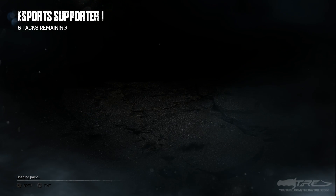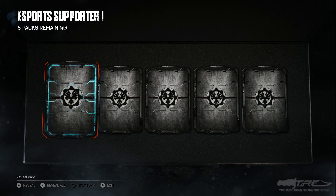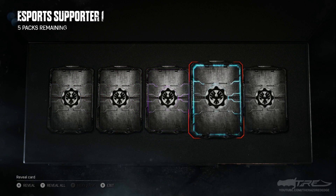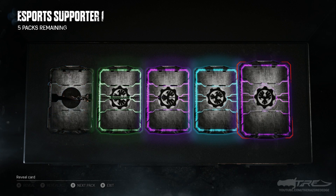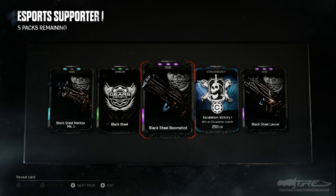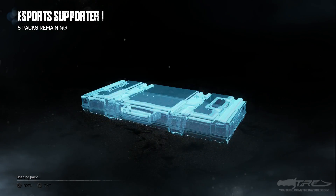Interestingly, when esports supporter 1 came out that character wasn't actually in the game yet. Anyway, on to the next pack. We got a rare, a common, an epic, a rare, and an epic — no legendaries yet. I was thinking maybe the drop rates might be extra nice this time. We have the black steel Marks MK1, black steel Boomshot, and another black steel Lancer.